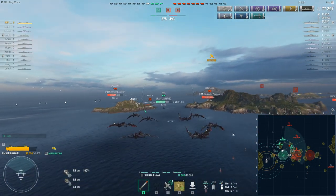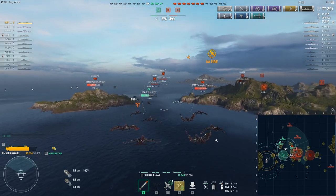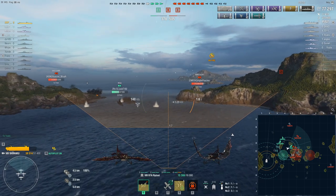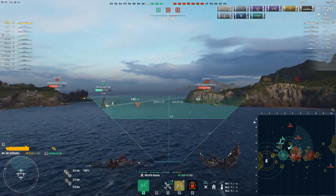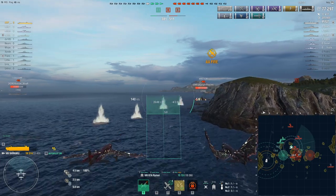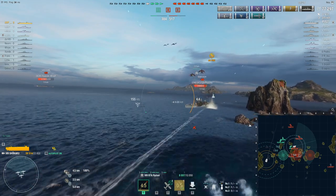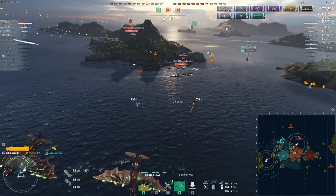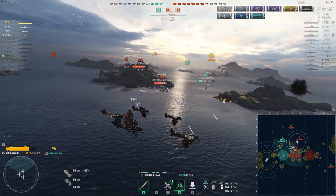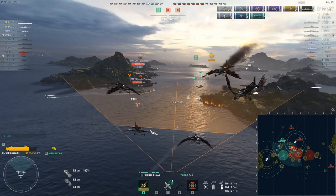But I kind of have to, because if I don't, my Riga is giving a flat perfect broadside to the enemy Minotaur, which is not good. The Minotaur is actually quite maneuverable as a cruiser, and he's just going to probably yolo rush my position. There's not a whole lot I can do about it.